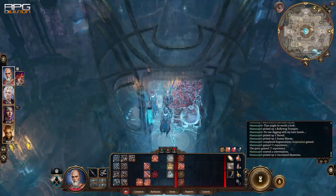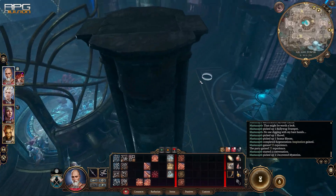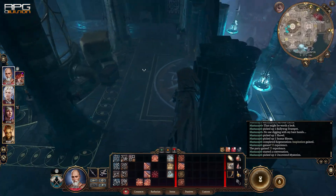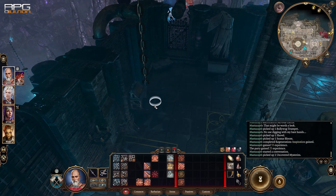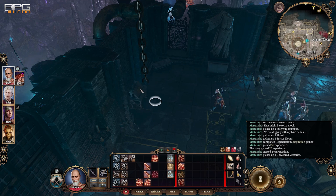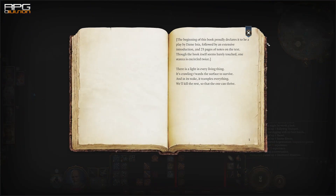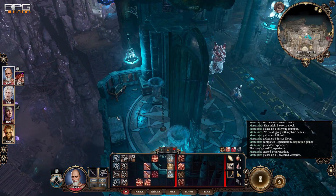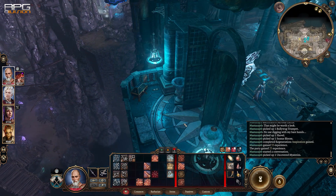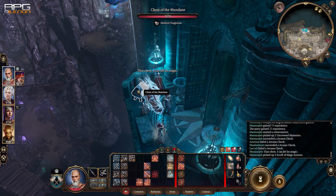Ascend to the next floor and now we are at the main entrance floor. Read the dusty book as it is also connected to the top floor. After reading the book, go to the balcony and loot this specific chest. Upon looting the chest a transformation spell occurs and now you can look in the inventory to see unique boots you've picked up.